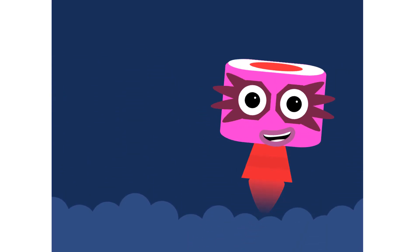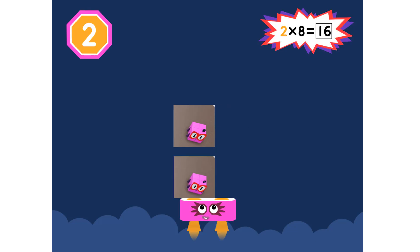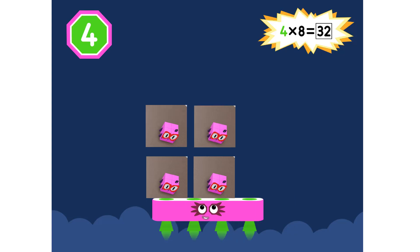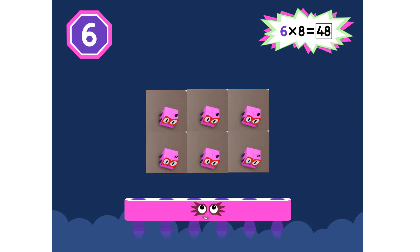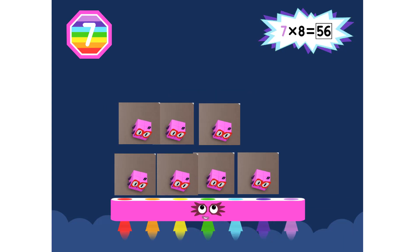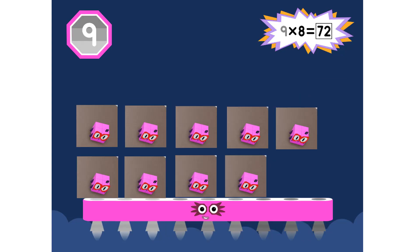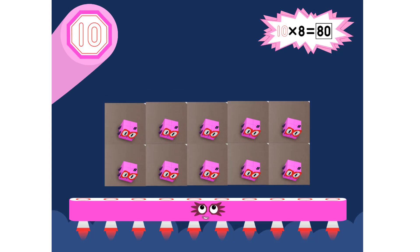Super 8s, assemble! 1 eight is 8, 2 eights are 16, 3 eights are 24 — we will heed the call. 4 eights are 32, 5 eights are 40, 6 eights are 48 — we'll catch you when you fall. 7 eights are 56, 8 eights are 64, 9 eights are 72 — here's the biggest of them all. The Super 8 who has it all: 10 eights are 80.